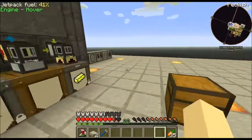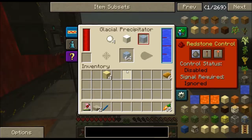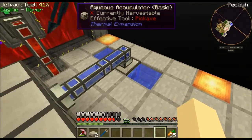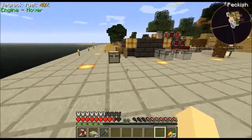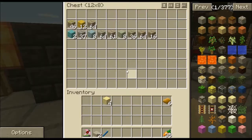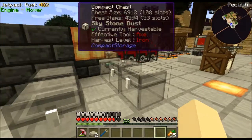They're all filling up now — nice. I have the induction smelter, the glacial precipitator, the energy confuser, and the crucible and transposer. We've got an aqueous accumulator out here to suck in water into the precipitator. I haven't moved all this stuff over yet — I've moved this stuff over. Still a few things there to move over, and a couple of things in here to move over.